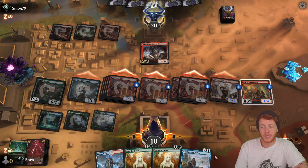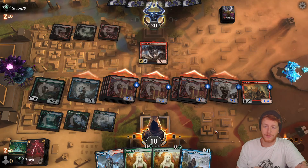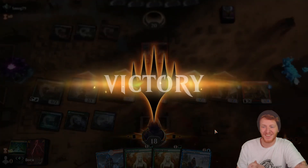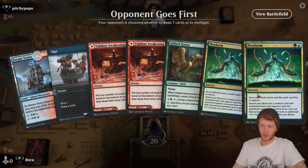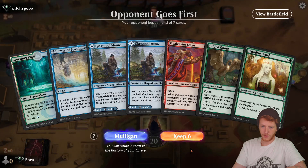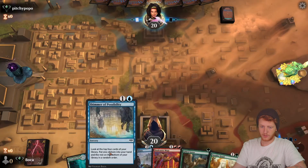I didn't exert the Combat Celebrant this turn, but I don't think the math actually matters. We don't have a green source and we don't have a Seagate Stormcaller, so I'm probably going to pitch this hand. This next hand is pretty good — it's like one of the Glasspool Mimics in the mix.